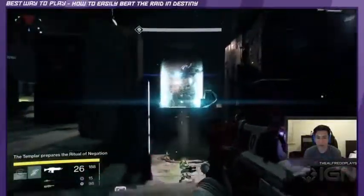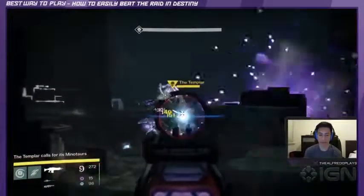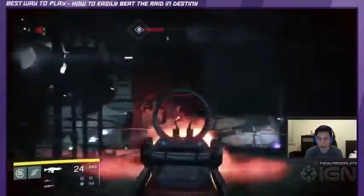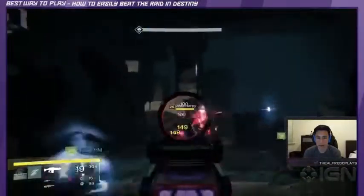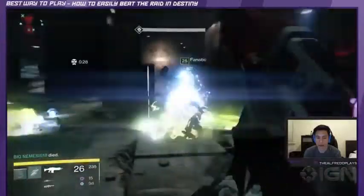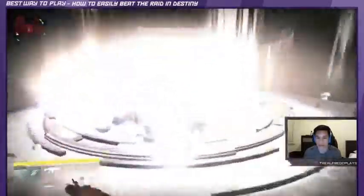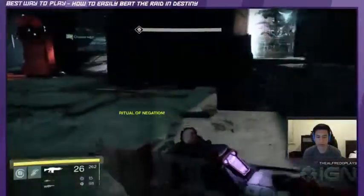Part 2 is about taking down the Templar. The objective here is to defend the Confluxes, destroy the Oracles, and defeat the Templar. Phase 1 requires you to defend the Confluxes. The suggested grouping here is three groups of two aligned with the Conflux. Pro tip: a new type of enemy called a Fanatic will spawn and drop green pools on the ground upon death. The pools place a debuff called a Mark of Negation on whoever steps in them. If you're debuffed, quickly walk into the cleansing area — a bright white circle in the middle of the room — because the Templar will periodically cast a skill called Ritual of Negation, which instantly kills any player that is marked.